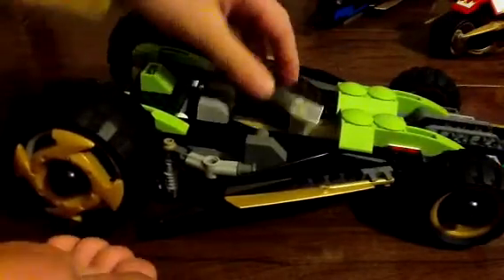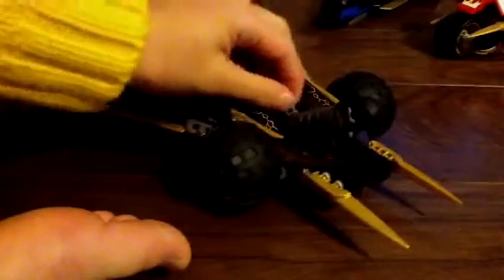Now is Cole's Tread Assault. First feature: press this button and basically everything just pops up. Second feature: you can flip this over, and it pretends to be a snake vehicle. Third feature: this thing has a lot of features — you can raise the cannon and fire, but I'm not going to do that right now.